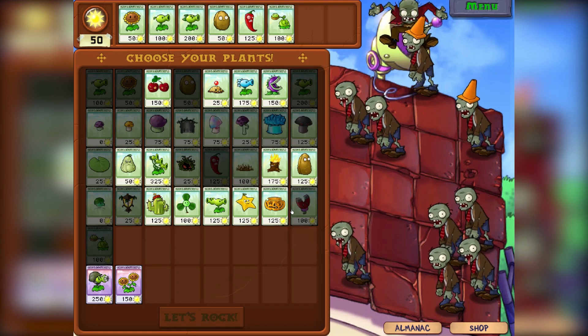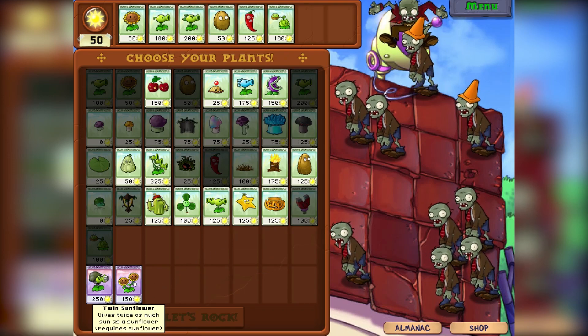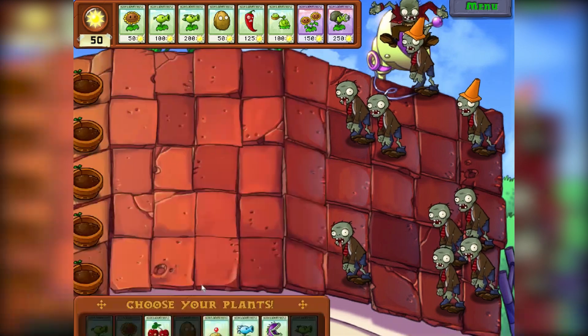Let's get some basic stuff selected. We want the Peashooter, of course, the Repeater, the Walnuts. Might want a Jalapeno. Definitely want the Cabbage Pult, sorry. We've got two more slots — let's get the Gatling Pea. Let's do it!